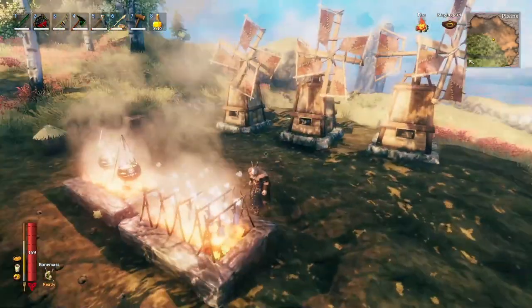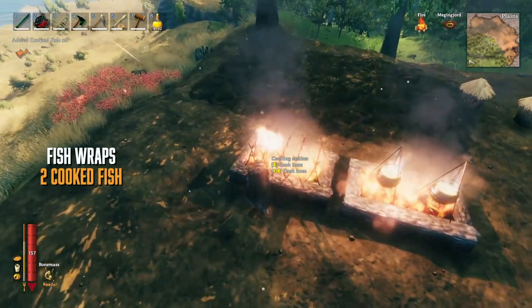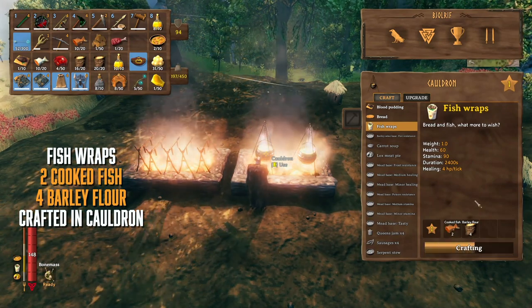Otherwise it's nice and easy - grab your fish, take it over to the fire, give it a cook, then combine it with the barley flour in the cauldron for some delicious fish wraps.